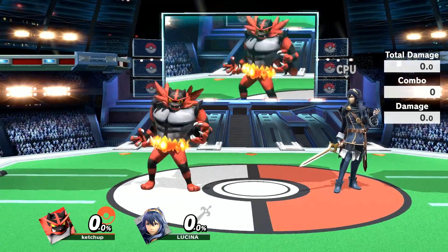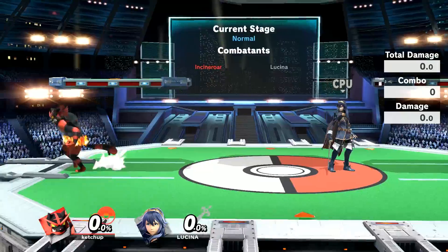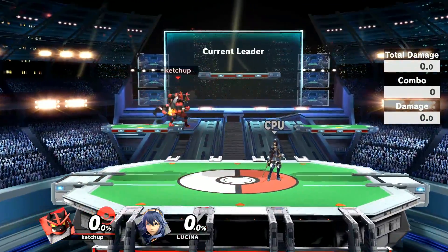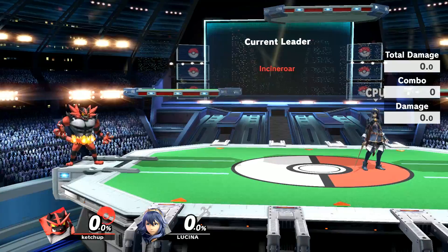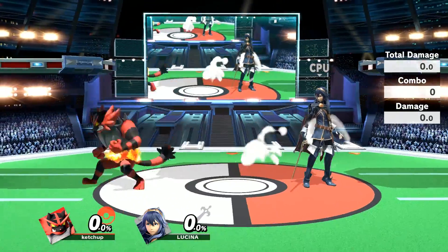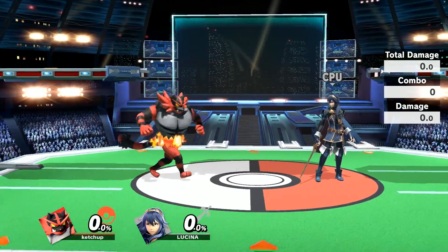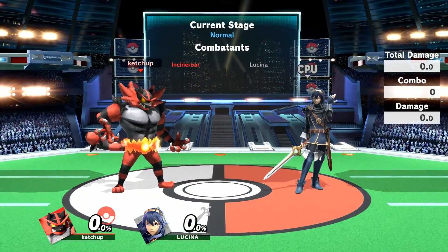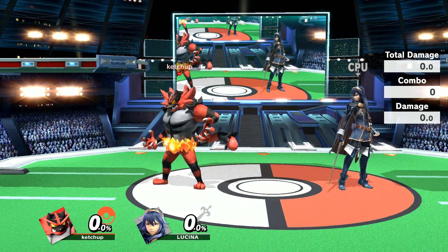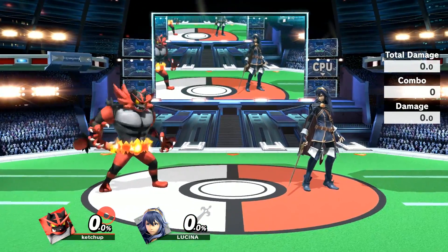He received some very specific buffs that addressed his problematic areas. As we all know, Incineroar has one of the worst recoveries in Smash Ultimate due to its predictability, the distance it covers, and just how vulnerable he is off the ledge. It's very common for Incineroar to get knocked off the stage and just die, so for a long time many people thought that would pretty much mean the character is low tier and not very viable in tournaments or competitive play.